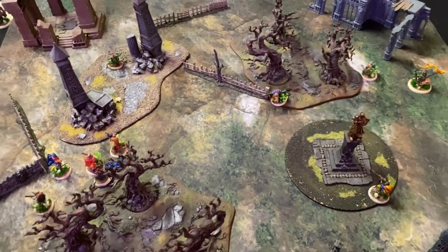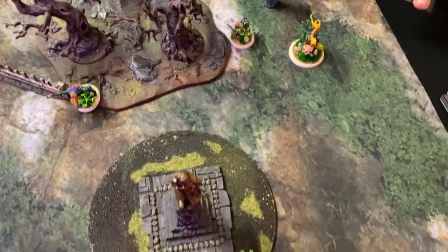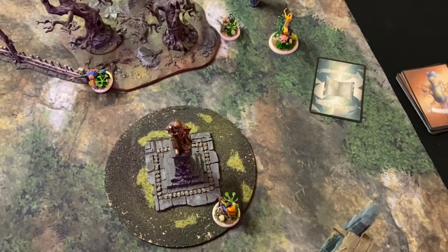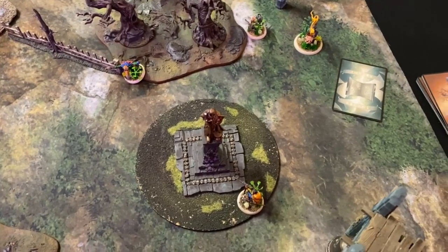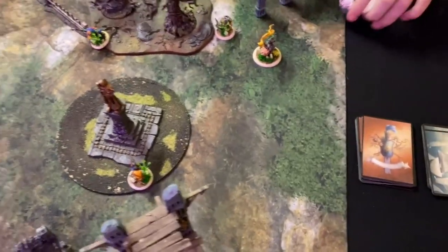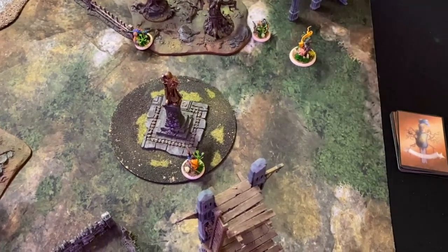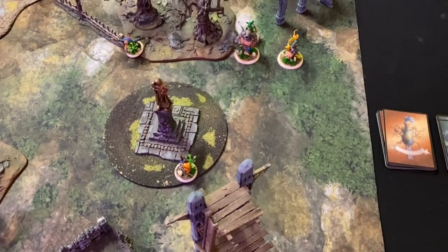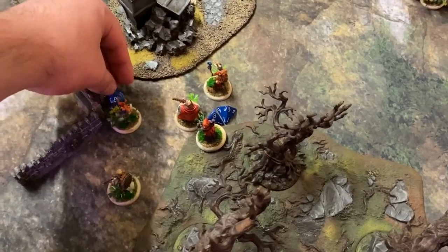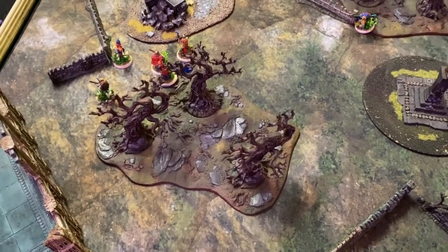The Mortician uses his Reanimate. Stephen declares Two Red — I'll give him that. Ribold is placed in base contact with half his wounds back, but he can only move this turn as he has no energy. I move the Baron, spend two energy, pick up the Moonstone with the Baron, and then step one inch back.